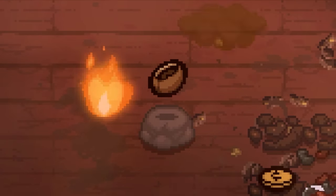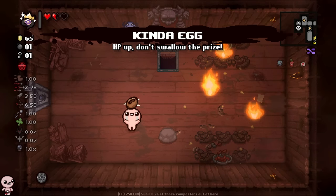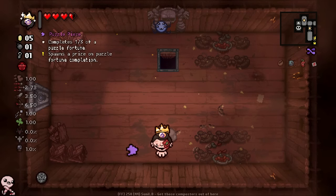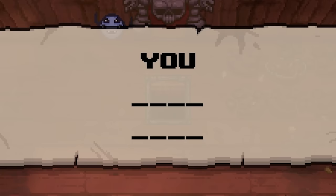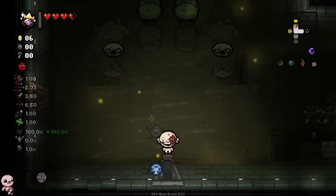Chili plus the spider going crazy — we'll get our full reward, which is officially a new thing: the Kinder Egg with a special surprise inside. HP plus a trinket, plus the most cartoony chomp sound effect I've ever heard in my life. Puzzle Piece completes one third of a puzzle — Puzzle Fortune spawns a prize on puzzle fortune completion. I need to find all the puzzle pieces. That's super sick.